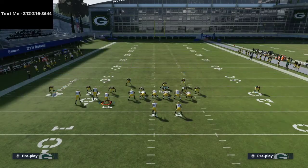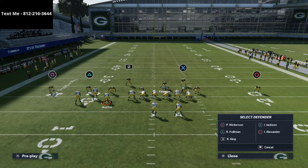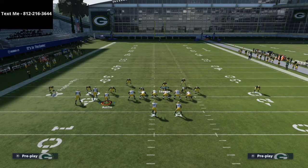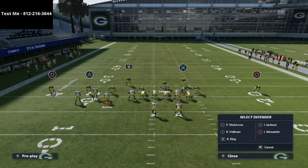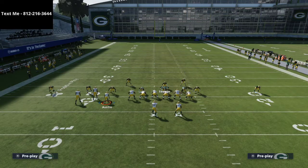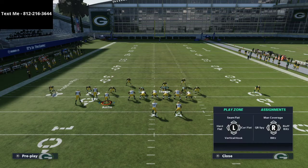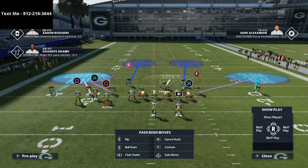For the corners: hit Triangle, Triangle on PlayStation or Y, Y on Xbox, then Square on PlayStation or X on Xbox, then down on the left joystick to put them in a cloud flat. For the right side corner, use Circle or B, then down on the left joystick. For linebackers, double tap right on the D-pad, then bring up the Square and X linebackers on PlayStation, or X and A on Xbox, and hit up on the left D-pad to put them into seam flats.